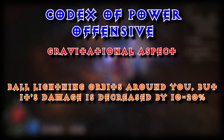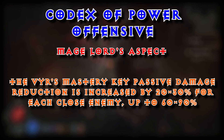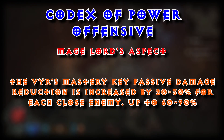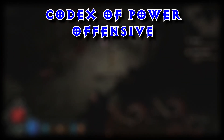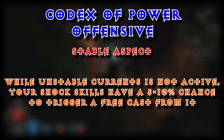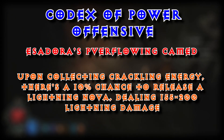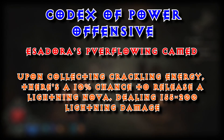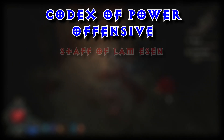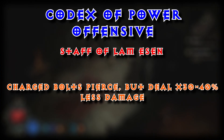Gravitational Aspect — Ball Lightning orbits around you, but its damage is decreased by 10% to 20%. Mage Lord's Aspect — Veer's Mastery key passive damage reduction is increased by 20% to 30% for each close enemy, up to 60% to 90%. Stable Aspect — while Unstable Currents is not active, your shock skills have a 5% to 10% chance to trigger a free cast from it. Isadora's Overflowing Camet — upon collecting Crackling Energy, there is a 10% chance to release a Lightning Nova dealing 155 to 200 lightning damage. Staff of Lam Essen — Charged Bolts pierce, but deal times 30% to 40% less damage.